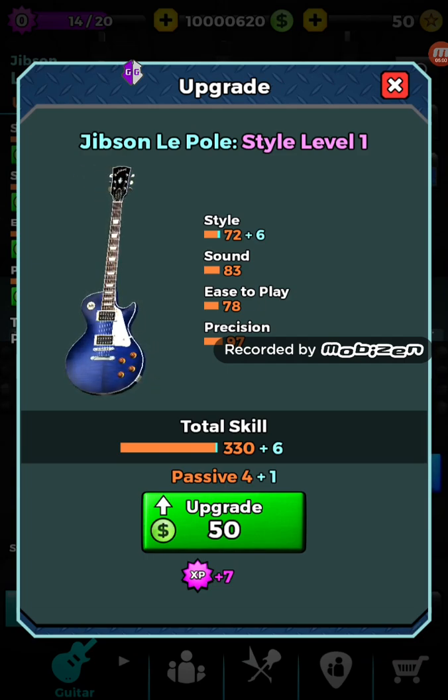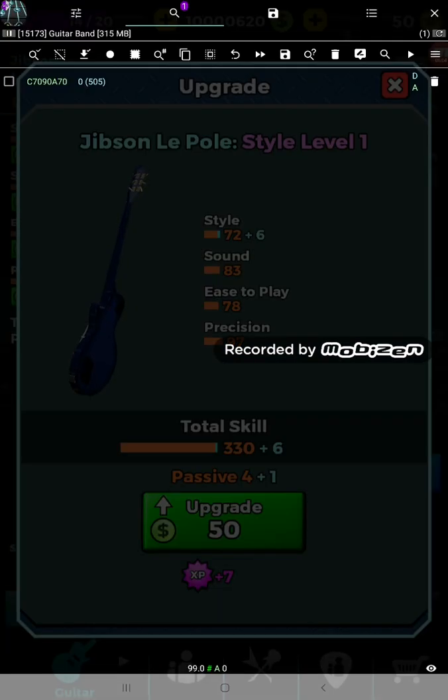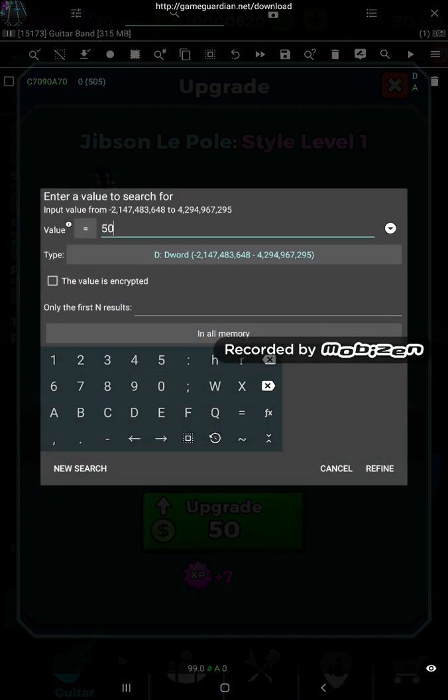Another thing - the same thing can be done here for upgrades if you've already purchased all the guitars or whatever. The only difference with this is $50 - do the price, and then do the XP it awards you.